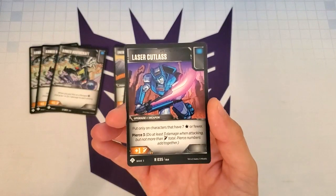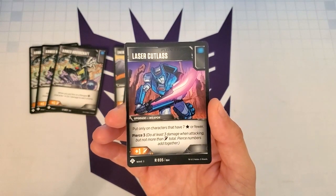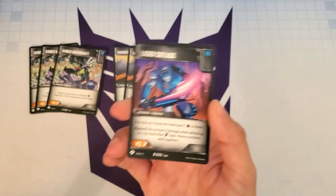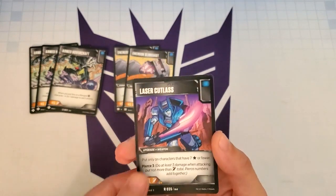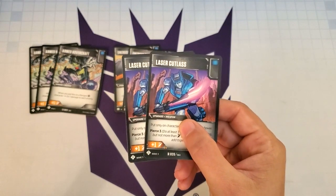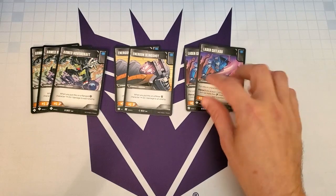The next card won't give us direct damage but will help us get guaranteed damage while attacking — Laser Cutlass. It's an upgrade weapon with a blue icon that says we can put this on characters with 7 stars or fewer. All of our characters qualify, so we can put this on everybody. It gives us plus 1 attack and Pierce 3. This is just a strong card — Pierce 3 is no joke. We do have a lot of weapons in this deck, and while Pierce 3 is great, we'd much rather be playing Armed Hovercraft or Energon Slingshot, so I put two copies of Laser Cutlass in the deck.